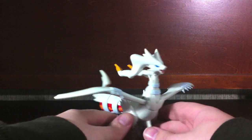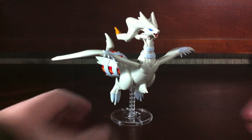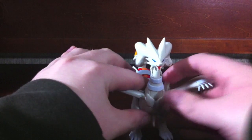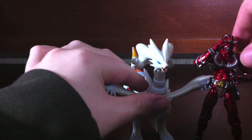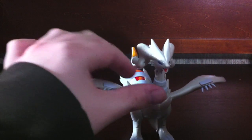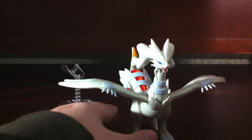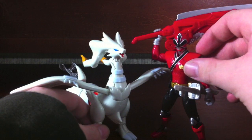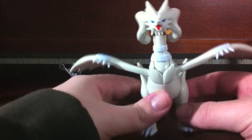So here's Reshiram — I'll bring in Zekrom later, we'll focus on Reshi first. He comes with this little stand, even though he doesn't really need it because he's got feet. Using a Kiwami figure as a scale, they're about the height of a Kiwami — about 4 inches tall or so. Here they are next to a Power Ranger Samurai figure, so they are indeed about 4 inches tall. Which is fine, no real worries there.